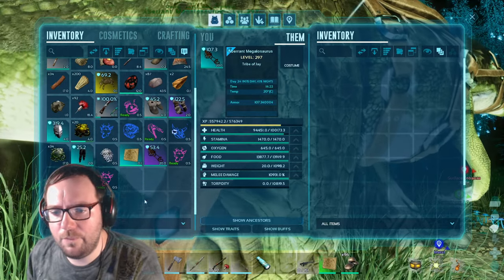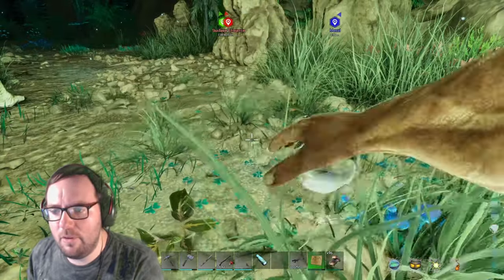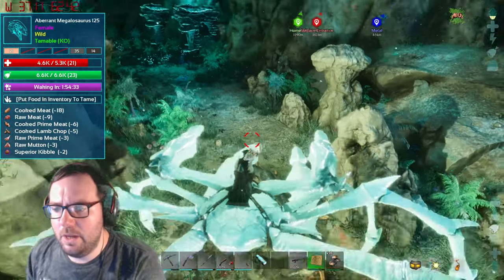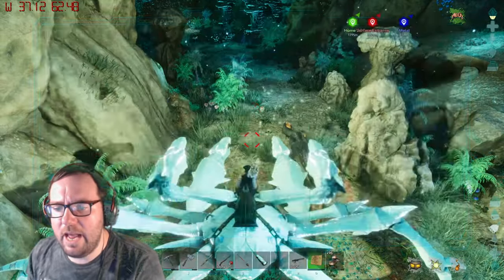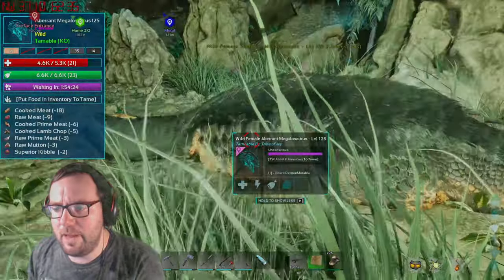It's got 21 health, 22 melee. I don't think it'll have the greatest stats but we'll get it anyway because I've been searching all day for a megalosaurus and couldn't find a single high level one. So we'll go for this one for right now. Let's switch over to the crab — and down she goes, awesome. I'll get some meat for this female and let you guys know when she's fully tamed.